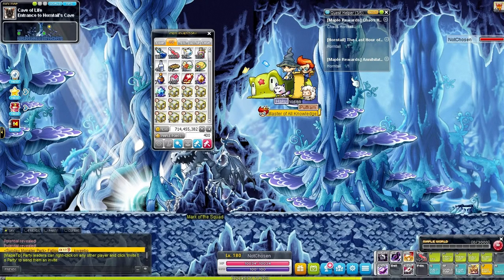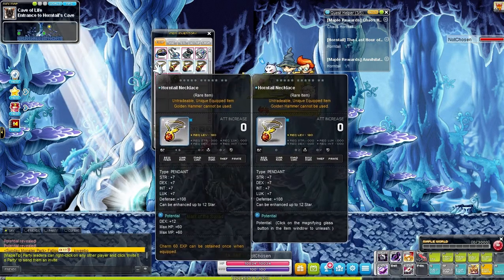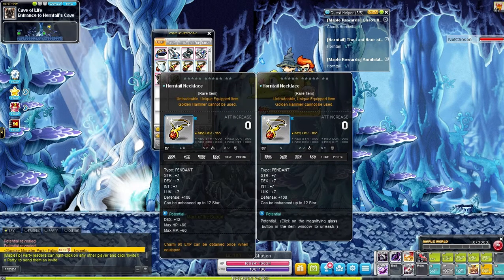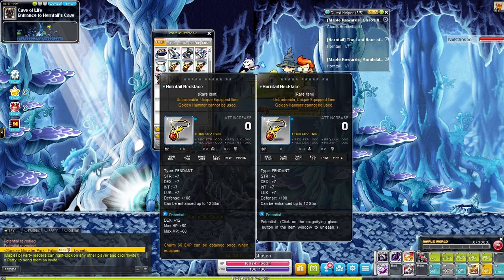Hey, what's going on guys, welcome back to the Maple Hut. Today I'm gonna be cubing my Horntail Necklace for you guys, getting it to either percent drop rate or percent meso rate. We need both of these for late game — for getting mesos and drops from bosses, mobs, or whatever we're doing.